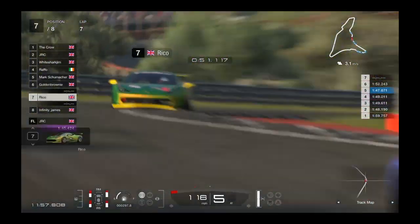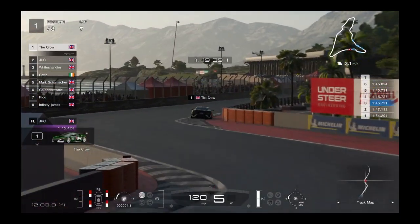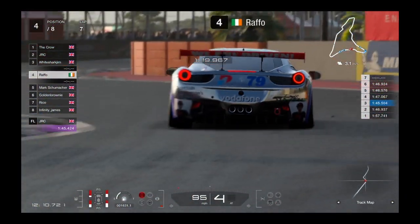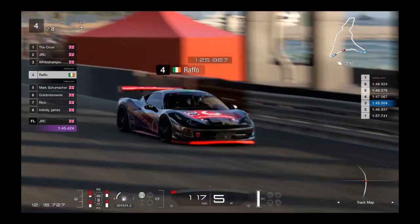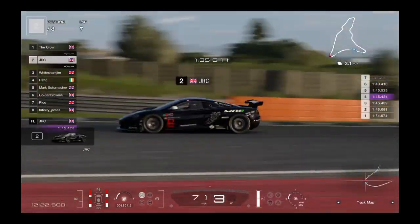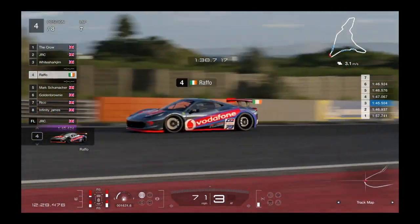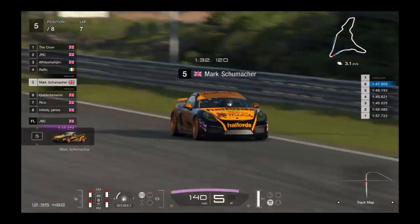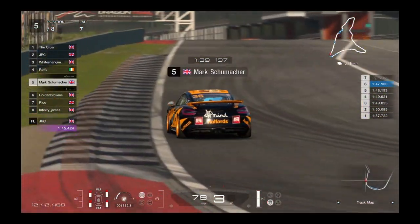JLC still in second recovering from the damage, White Shark right behind in third, Raffo in fourth trying to close. Between the soft and medium runners you can see the difference — Schumacher in fifth still doing a good job. Golden Brownie in sixth, holding on. Rico in seventh, James in eighth still catching up. Back to the lead: Crow through, then JRC and White Shark. Raffo into the chicane of death — a little tight on the exit, suffering from tire wear. The pit window is approaching.